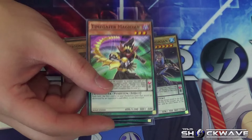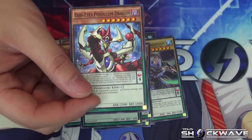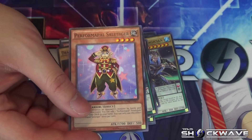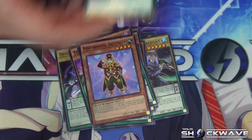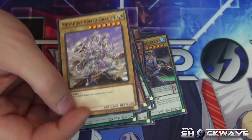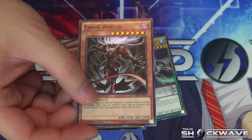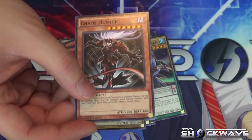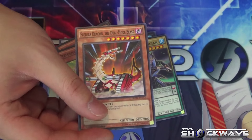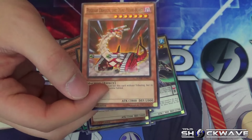Now we have cards we're already familiar with — Stargazer Magician and Timegazer Magician. Of course you can't have Odd-Eyes support without Odd-Eyes Pendulum Dragon itself. We also get Performapal Silver Claw, more Performapals, and the LIGHT version of Armed Dragon. There's also Chaos Hunter — a nice addition that a lot of people were looking for as a side deck option a couple of formats ago. And Skill Drain makes an appearance here too.